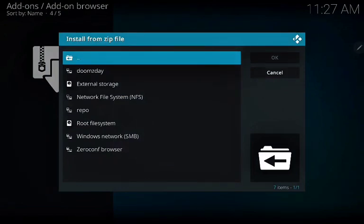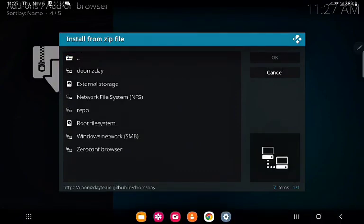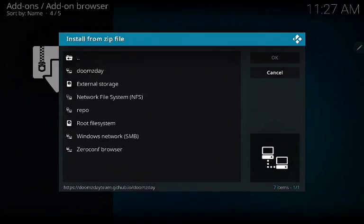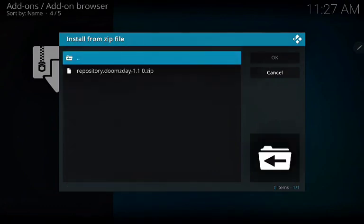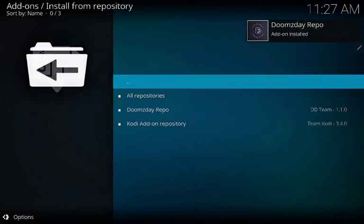Click on the first option. Now click on Doomsday repository. Wait on the pop-up — you can see the pop-up now. Click on Install for Repository, then click on Doomsday Repo.